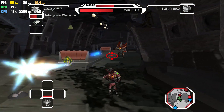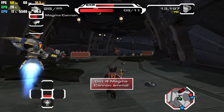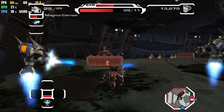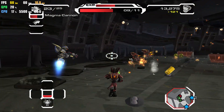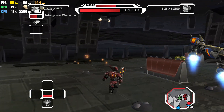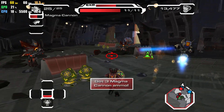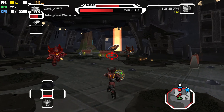More bad guys! Should we run? Ratchet, according to Dread Zone show requirements, enemies appear red on the radar, allies appear green, challenge objectives appear blue.